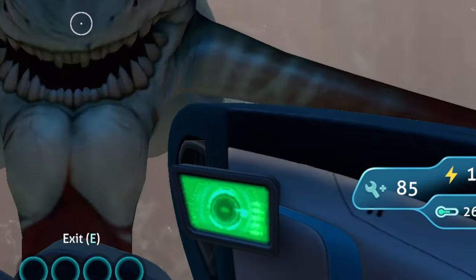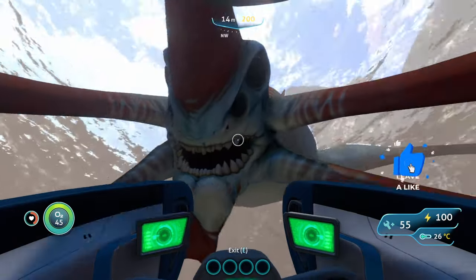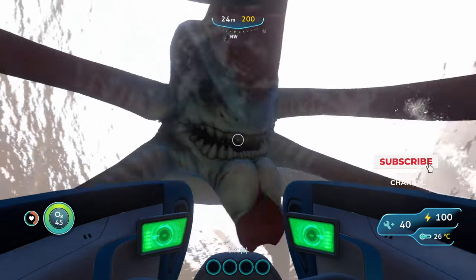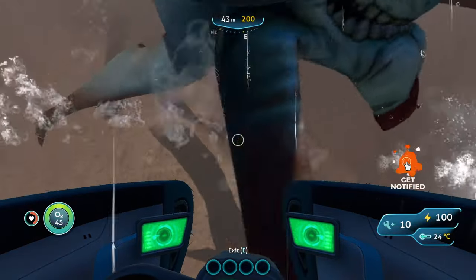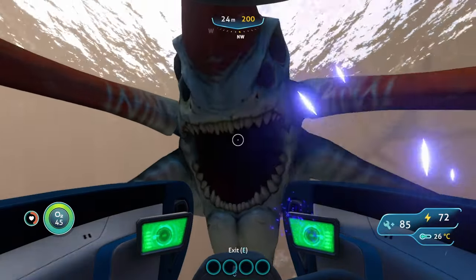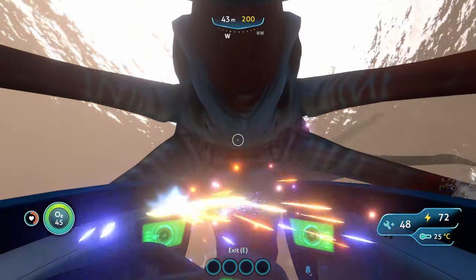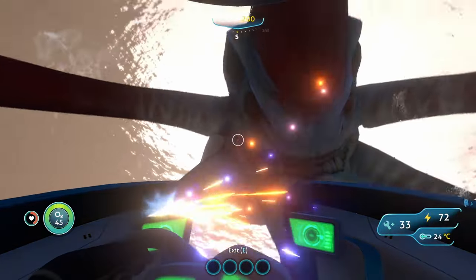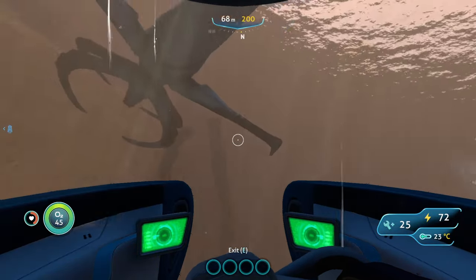This is going to be without the hull reinforcement, so just watch how much damage we take. Whoa, my goodness. The health is ticking down: 48, 40, 33, 25, 18 — let go, you're about to kill me. Then 93, 85, 78, 70, 63, 55, 48, 40, 33, 25 — and then he let me go.